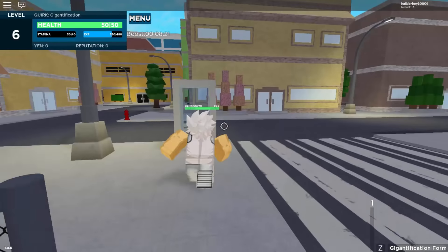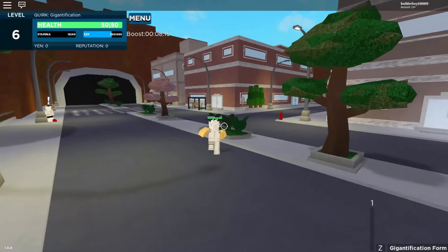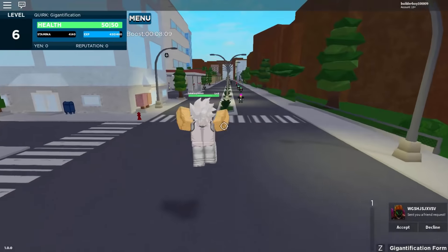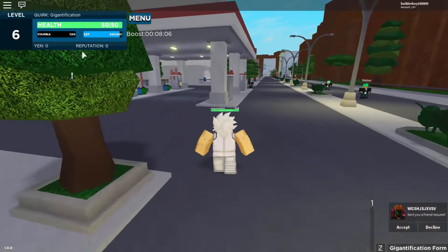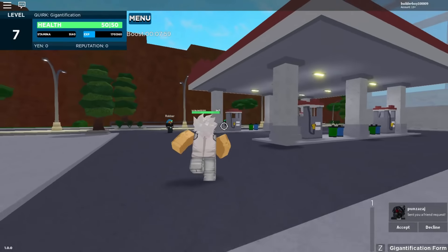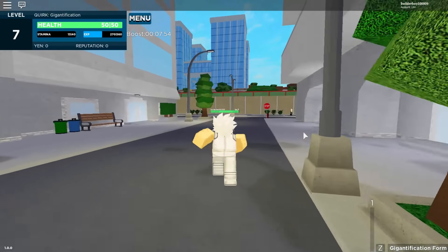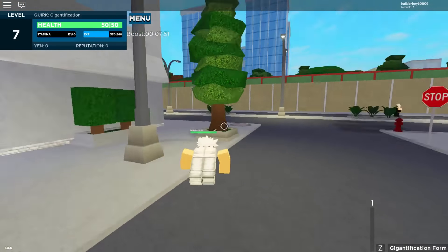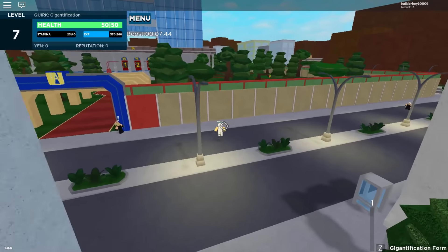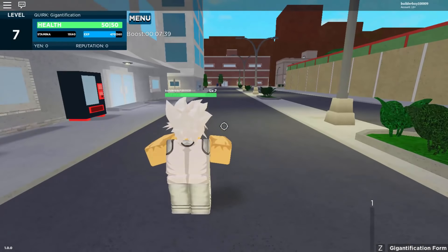Now we're gonna go ahead and re-roll a quirk. Let's go ahead and find the hospital — it's located near around the school, which is over there. They still have this issue where you get flung whenever you dash. Also you cannot spam your attacks; there is stamina, just like Boku no Roblox. The combat looks like Heroes Online, and the map is not too big.